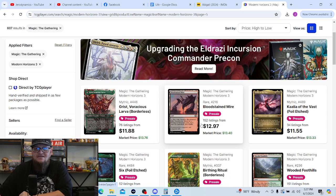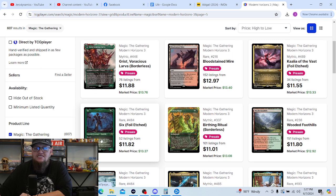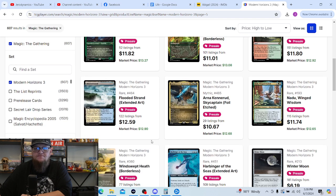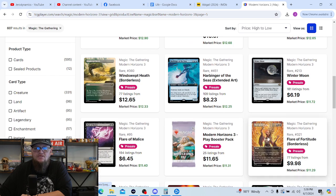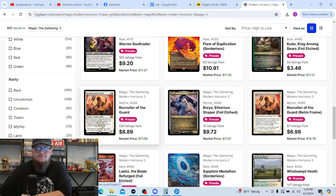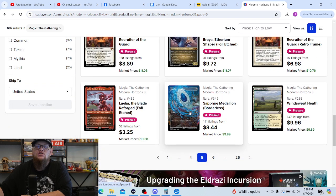I want to pull a Six — this foil-etched version is really cool; I wouldn't mind pulling that version. Arna Kennerud Skycaptain in foil-etched would be fun. Keep going through the flares — definitely want all the flares. Kudo, King Among Bears — definitely want that. Recruiter of the Guard — I already have one, not really looking to pull another. Brea — same thing. Ethereum Shaper — not looking for another one. The medallions — I wouldn't mind pulling them but I have the original versions; these borderless ones are really really nice though.